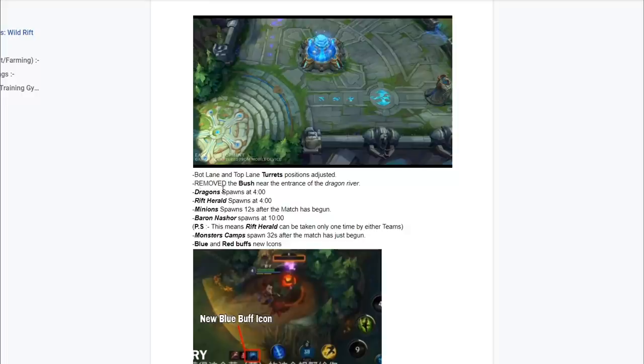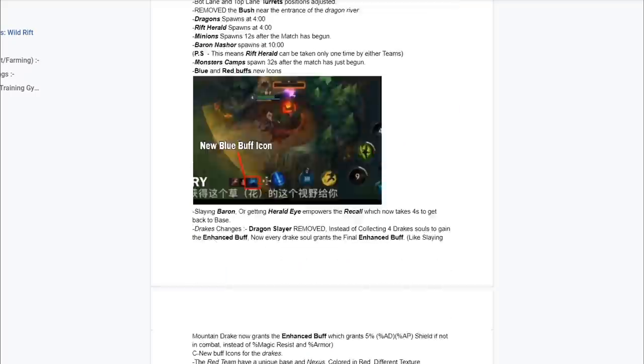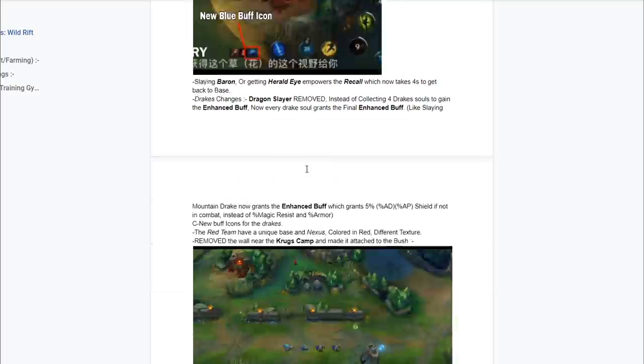Some of the bushes are actually removed near the entrance to the dragon river. The dragon spawns at four minutes, the Rift Herald spawns at four minutes as well, and minions spawn 12 seconds after the match begins. The Dragon Nashir spawns at 10 minutes, meaning that Rift Herald can only be taken one time by either team. Monster camps spawn 32 seconds after the match has begun, and blue and red buffs have new icons. Slaying Baron or getting the Herald Eye empowers the recall, which now takes four seconds to get back to base.